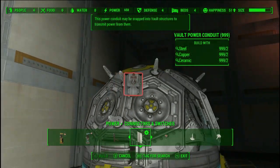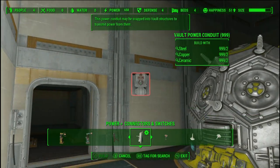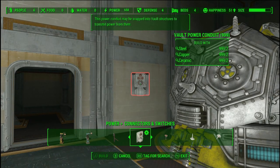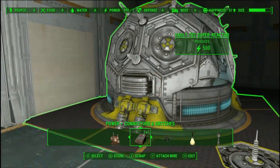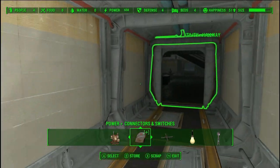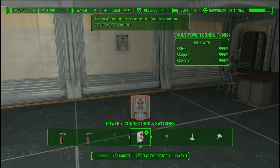I was almost complete with the quest line before I realized I needed to find a way to power the vaults. So what it says is that this power conduit may be snapped onto vault structures to transmit power from them. Basically what that means is that there's already power running through your vault, so all you have to do is add these vault power conduits.